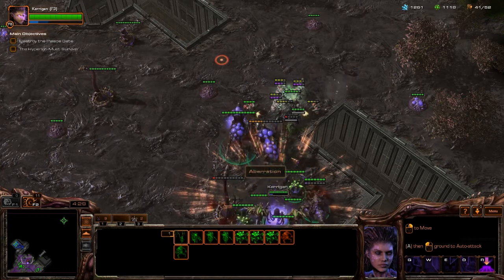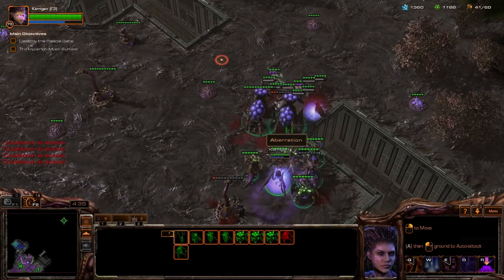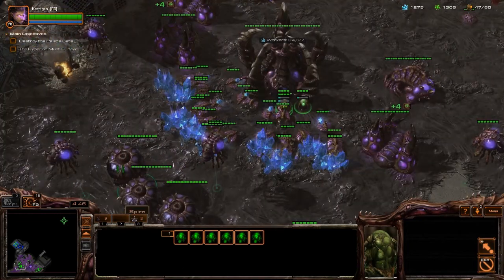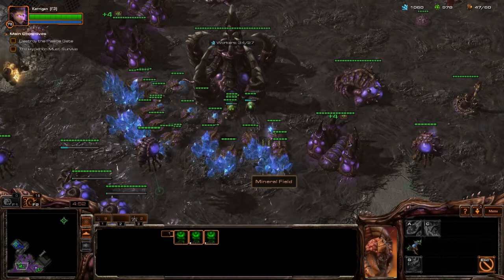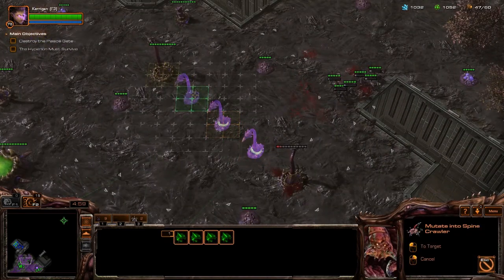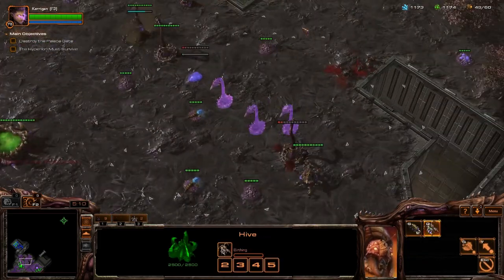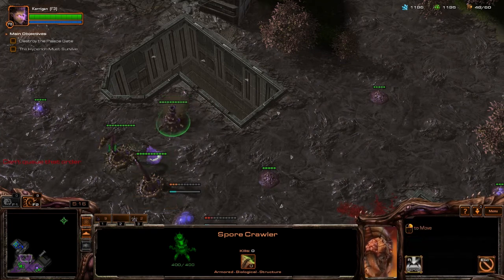Get your Spires down. I threw three of them down there — I immediately upgrade one to a Greater Spire as soon as it's done, then I get the upgrades going on the other two. I want to have the Broodlords all the way upgraded by the time I attack at around 20 minutes. You could also throw down another Evolution Chamber and get your ground unit upgrades going at the same time, just so the Broodlings are tougher. It's not crucial, but it would help.